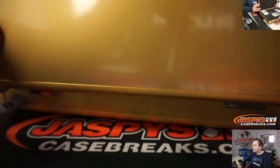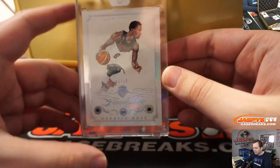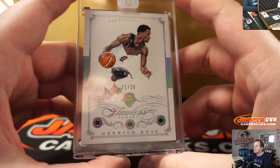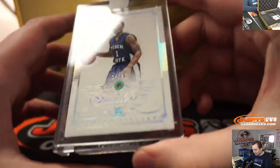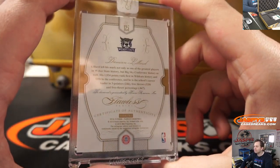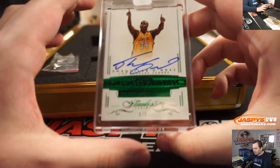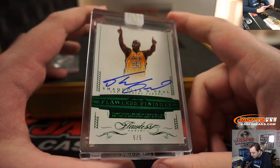Alright, so as you can see in the top camera, all the hits — we'll go left, right, center. First card up is triple diamond 11 of 20, Derrick Rose — very nice, USA Basketball, 11 of 20, D-Rose, very nice. Right side we got a collegiate diamond 14 of 20 — this guy's been on a tear — Damian Lillard. They had their collegiate license, and 5 out of 5 Shaquille O'Neal Flawless Finishes auto — very nice. Shaq sends Lakers to the finals as LA rallies to knock off the Trailblazers, 5 out of 5.